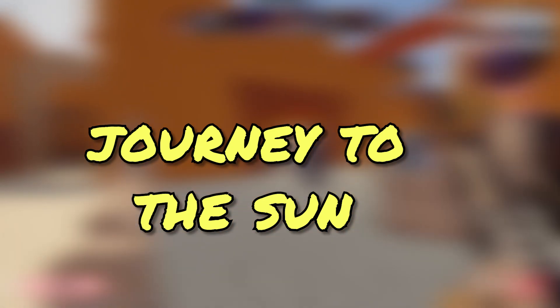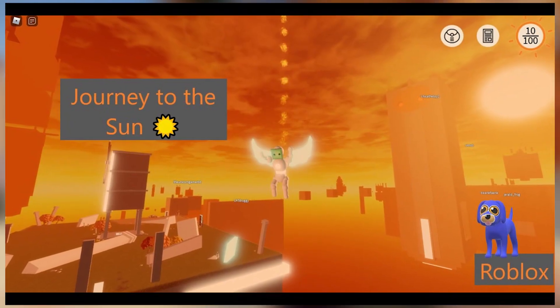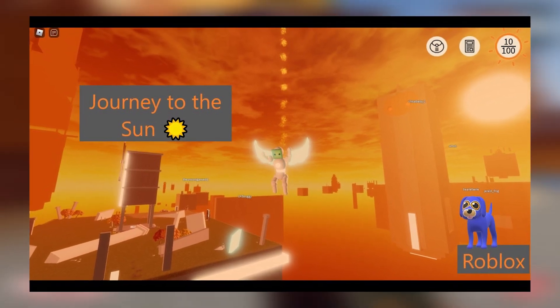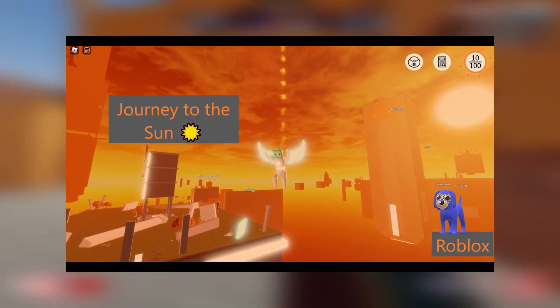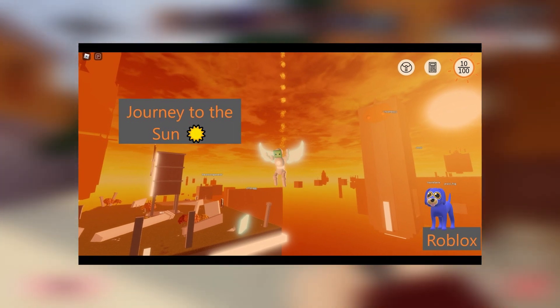Number 6: Journey to the Sun. Journey to the Sun is a Roblox parkour exploration game set in the Sun domain, a high-altitude region adorned with floating islands, each with their own history. As the angel's chosen, the player must first collect sacred flames in order to fuel the dying sun and keep the dark one, Sid, at bay.